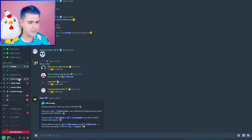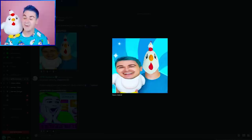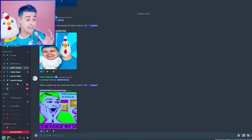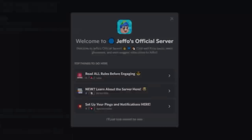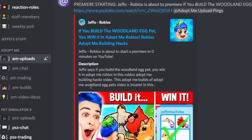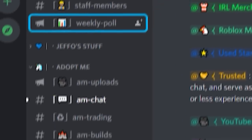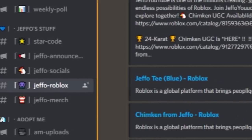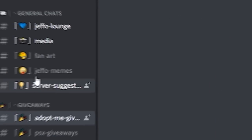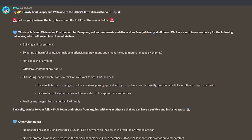We're on the Discord here. Wait, is there a Jeffo meme? What is this — is that beans as a Pharaoh? We are making an announcement to the Discord right now. Become a member of the official Jeffo Discord server and hang out with other Froot Loops over the Roblox games we love to play. Check out the Adopt Me category to see new uploads, get some awesome Adopt Me trades, and even give me crazy video ideas.